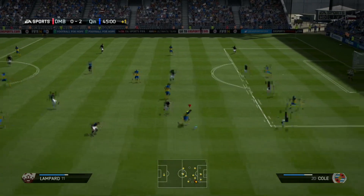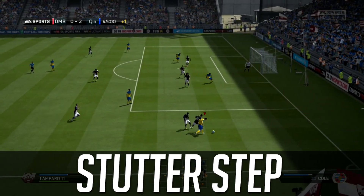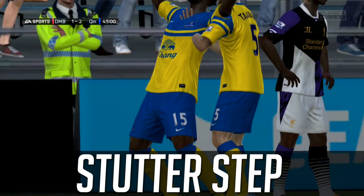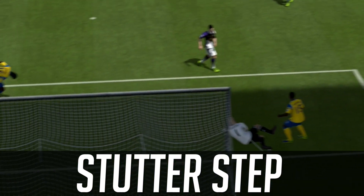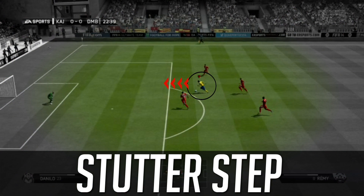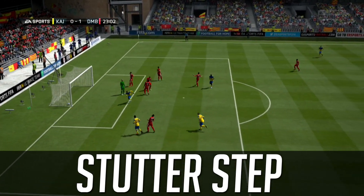Welcome to the stutter step maneuver. A lot of people don't utilize this online and it's amazing — so simple. What you're doing is using the fake shot command without choosing a direction, just lifting your leg up. Benteke gets a beautiful finish; Lampard — never looked so quick — goes down the wing and whips in a cross. It shields the attacking player, creates separation, and your opponent doesn't know when to tackle because the animation timing is completely different from what they expect.